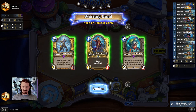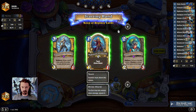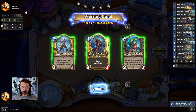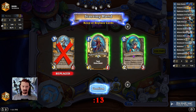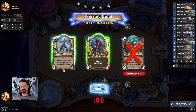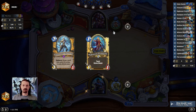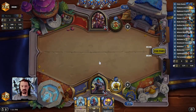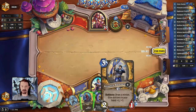Looking at our options, I'm going to keep the Righteous Protector. We're against Warrior — it's likely going to be Control Warrior and we'll just be able to chip away at the armor they're trying to develop. I'm actually going to toss Vindicator and Amalgam. I'm going to keep the Stonehearth Vindicator. In this deck, the Vindicator is a guaranteed draw for Radar Detector, so we're going to be able to draw a lot of Mechs off the bottom of our deck.